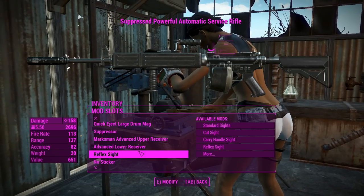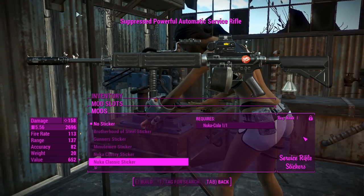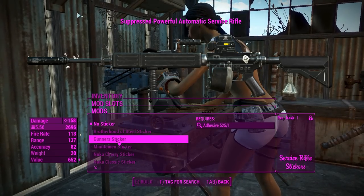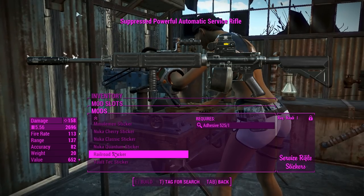We'll go ahead and chuck on some stickers — oh wait, we need a perk for this. There are also no Institute stickers. If I was playing as Captain Bridget I'd be using this sticker; as Matilda, I'd be using that sticker; and as Ella, that one.